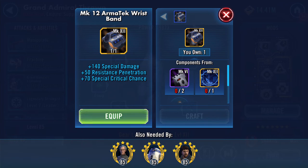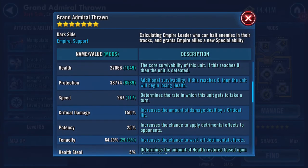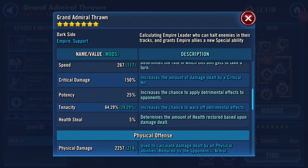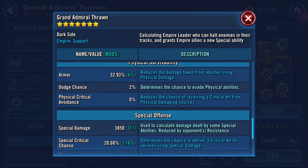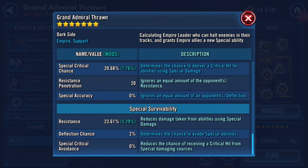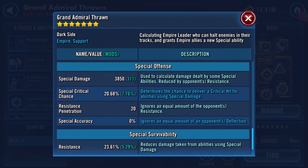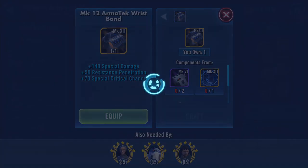If we look at these figures before I deploy - special damage is 3850 at the moment, and resistance penetration is 20. So we will equip... or maybe we won't. I don't understand why this is taking so long.